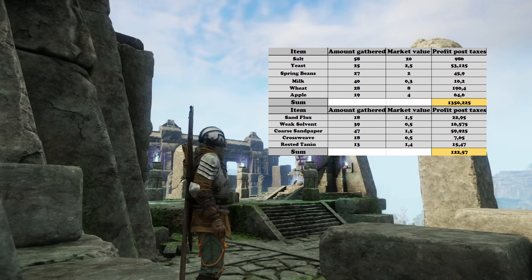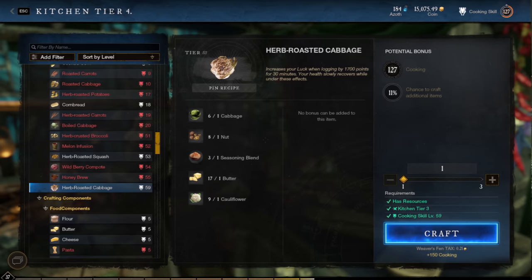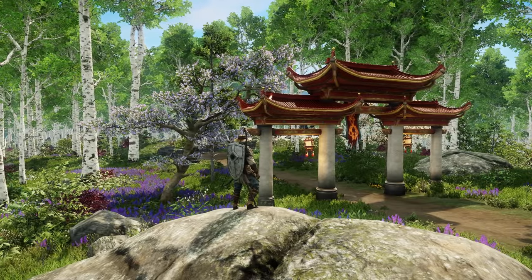As far as sales go, most of the gold comes from salt. Sell it where the highest kitchens are to maximize your profits. You can also use the materials to make buff food and just sell it — that's what I'm currently doing. I'm focusing on zones that are on the outskirts, so not in the middle.